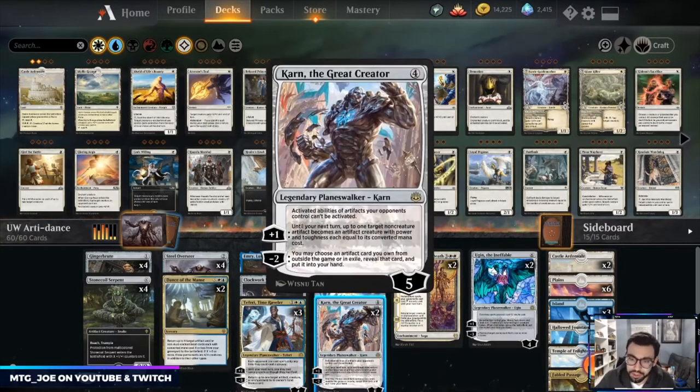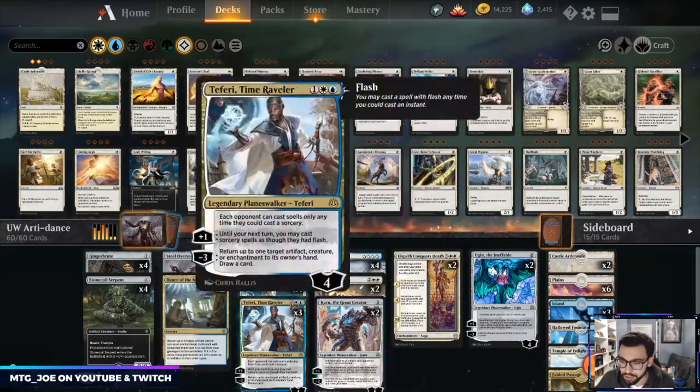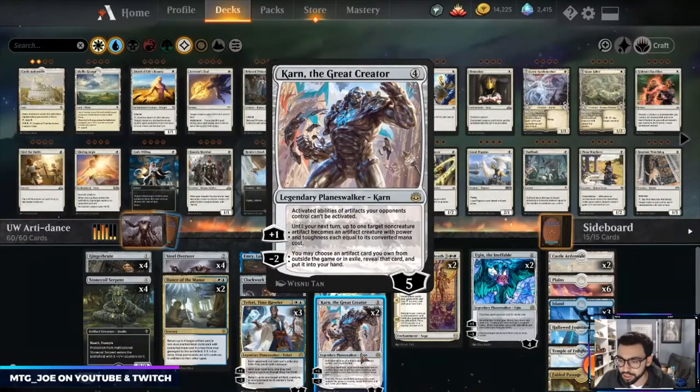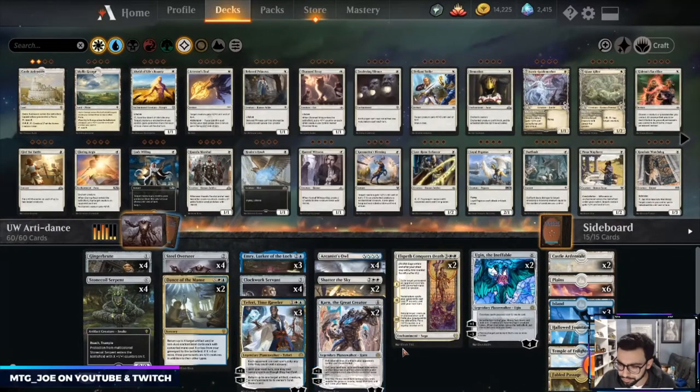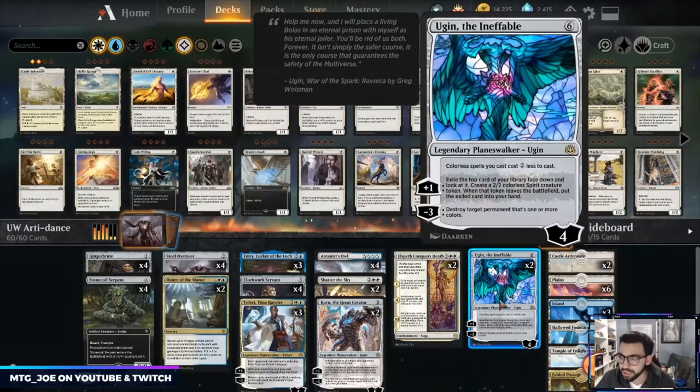Karn is basically to tutor up stuff into our sideboard, has the fringe case of shutting off Oven in the main board, and can also animate our non-creature artifacts that we fetch out to make them stronger. It just happens to make things into 3/3s. Conqueror's Death is just good overall removal — it can get things back from our graveyard.